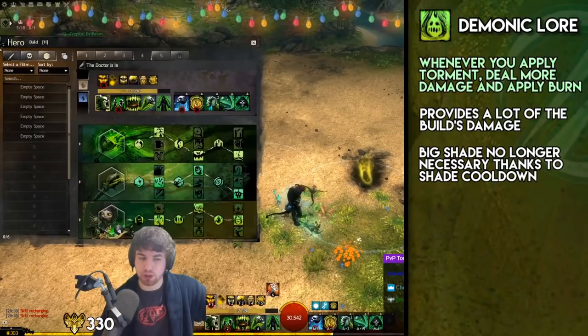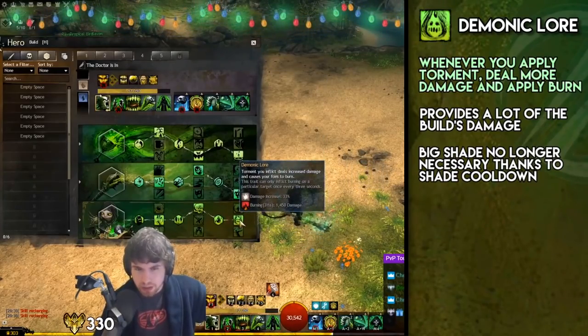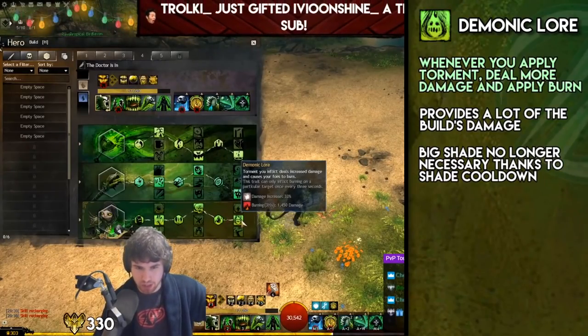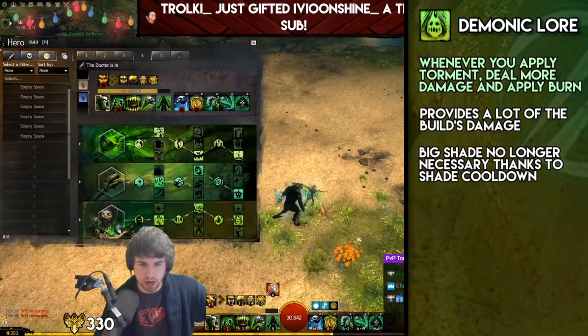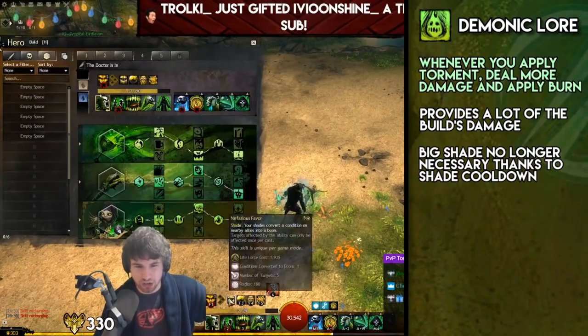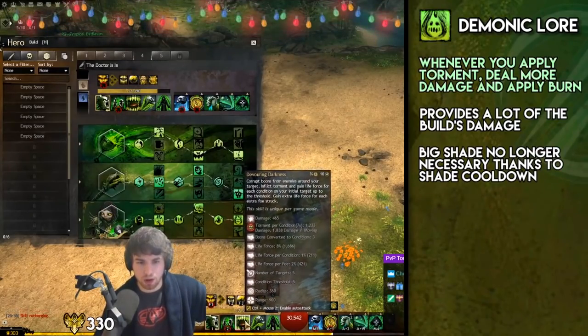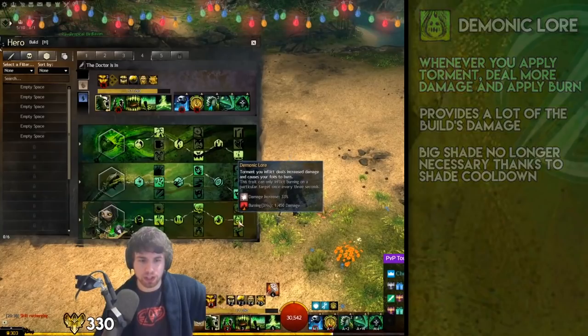Let's go over the Scourge traits. Demonic Law — whenever you apply Torment, you do more damage with that Torment. Torment damage is up 33%, which is really big. Torment is obviously a big part of Scourge — it's on Desert Shroud and on all of your Manifest Sand Shade abilities, so whenever you press one of these buttons you get a little bit of Torment. Also on Scepter 3, which is very core to this build, and Harrowing Wave there as well. This trait is very, very important and extremely powerful.